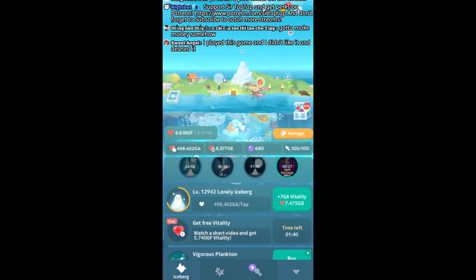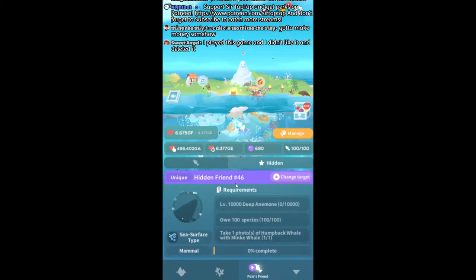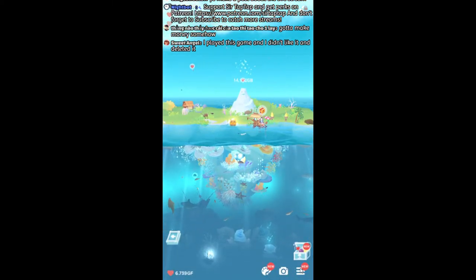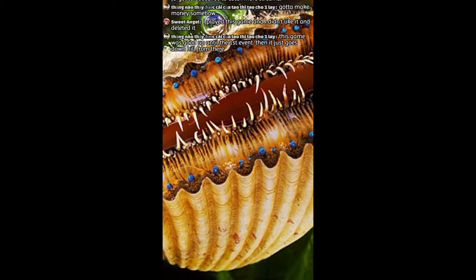The free vitality ad and the photo quest give a decent amount of vitality — those are good things. The hidden fish mechanic is neat, but events don't have hidden fish, which makes it useless. I don't think the developers play their own game. Abyssrium Pole — I pretty much abandoned it after the second upgrade. Once they added the bride whale I just didn't play. I made videos just on the events, and the events just ruined it — they didn't know what to do with it after that.